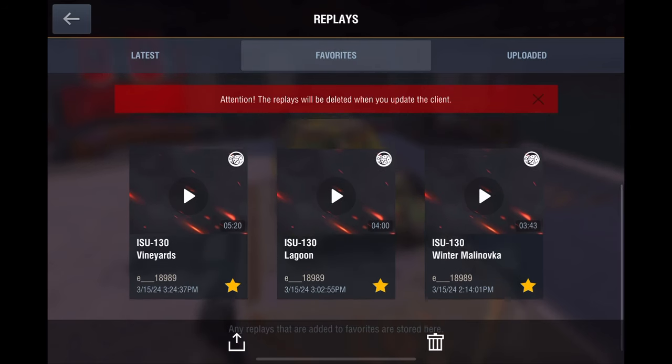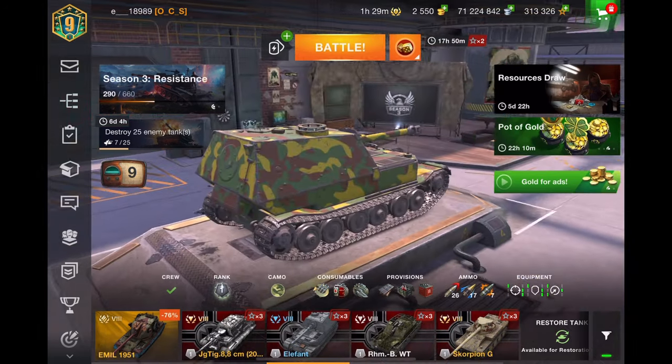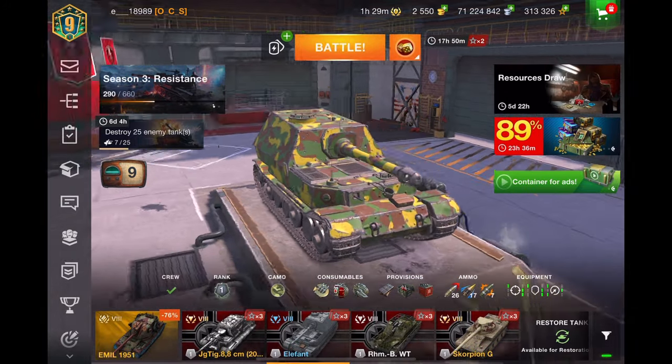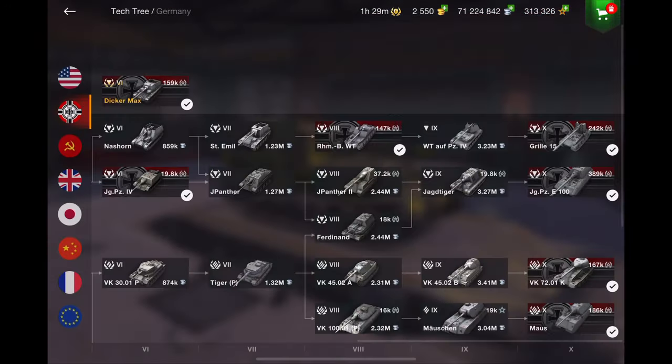I ground my ISU 130 and ended up getting four aces, plus a Super Hellcat ace. Combined with the rest of the second and third classes, I was able to get the tank in just a couple of hours. Pick a good tank and always play Supremacy mode — you get extra points for kills in Supremacy, and you'll end up with the tank.